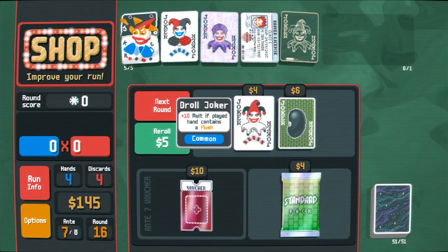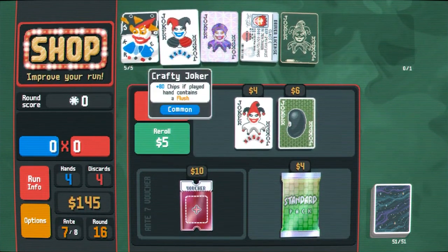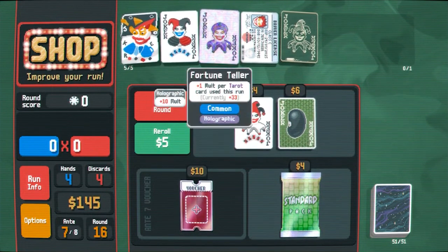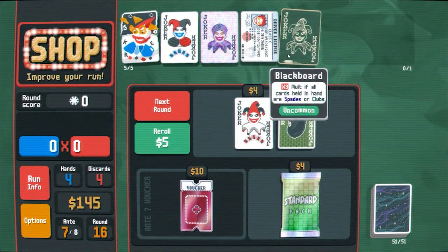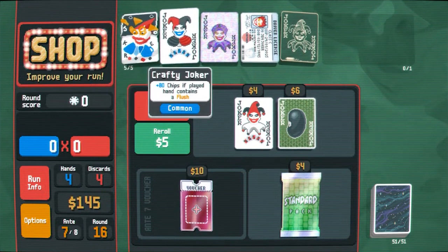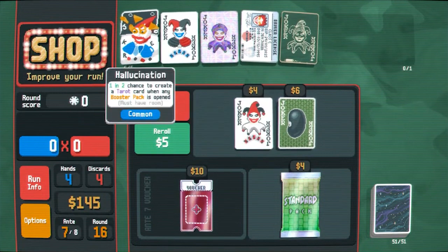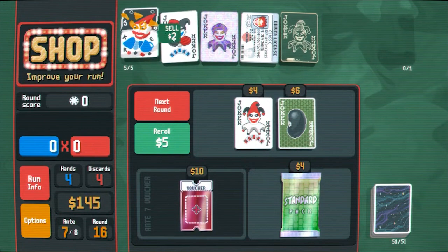Plus 10 molts if played hand contains a flush. Let's think about this — it's 10 molts, but that 10 molts is going to then be times three, so 30 molts, then times three again, so 90 molts. It's more than the chips quantity so I think that's better than crafty joker. Probably. Maybe it's time to get rid of hallucination — I think that actually makes a lot of sense.